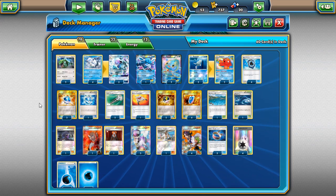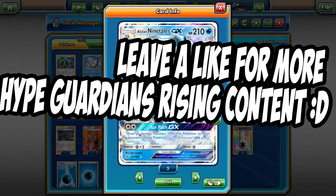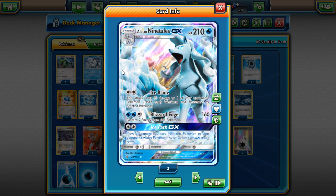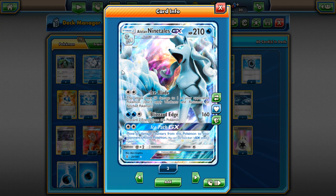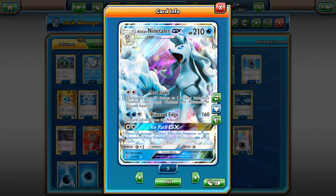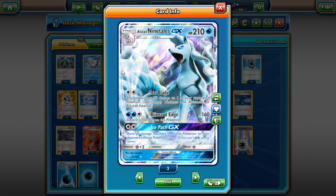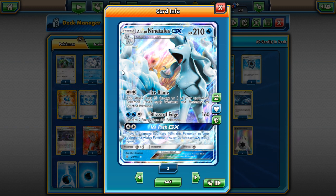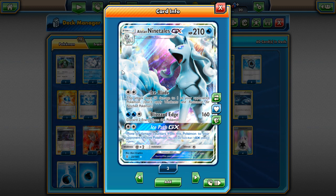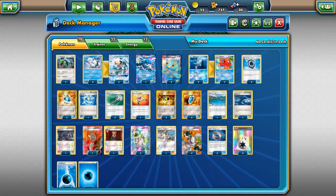Welcome back to a brand new PTCGO video. Today we're taking a look at a budget Alolan Ninetales GX deck I built on PTCGO. A lot of people who have made videos on Alolan Ninetales have made the standard competitive version with Tapu Lele, Shaman, and other powerful cards. I wanted to make a budget version as my first Ninetales video, since there are already many competitive versions out there.